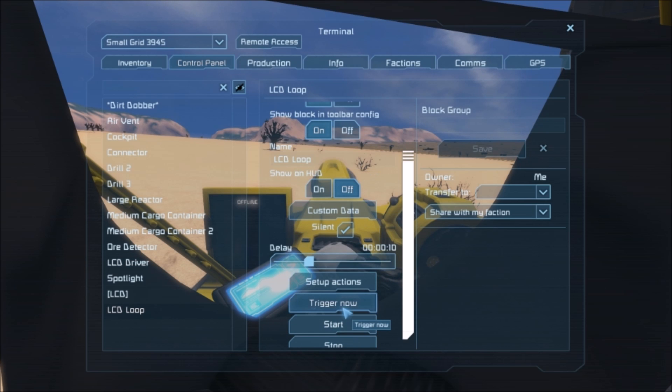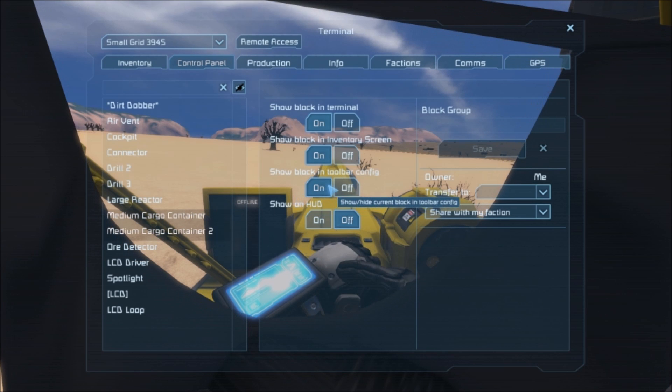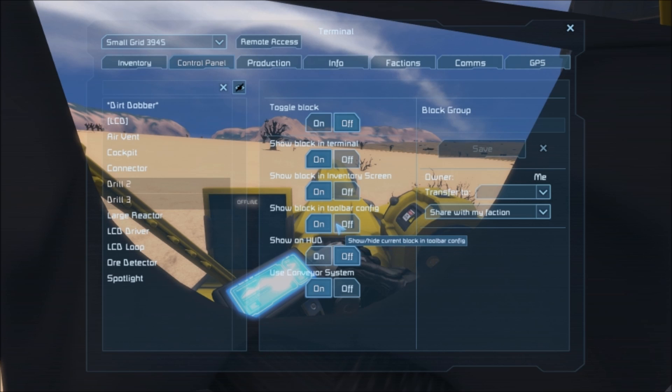In the LCD Driver we're going to use MMMaster's wonderful automatic LCD script. Now if we trigger that guy... I don't know why this text panel is not working — it still says it's offline. Very strange. But we don't need to see those cargo containers or these drills, to be honest.